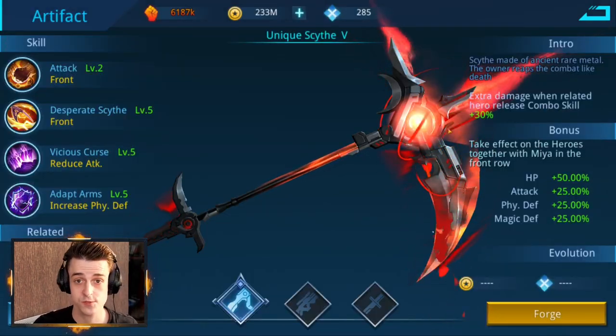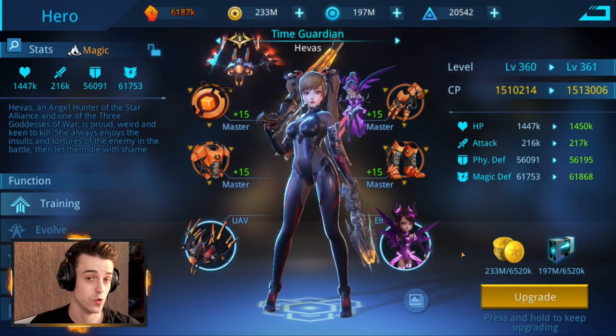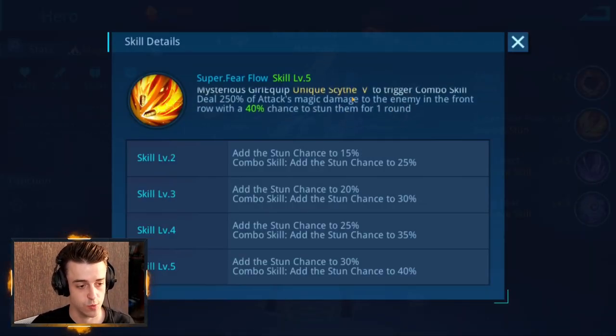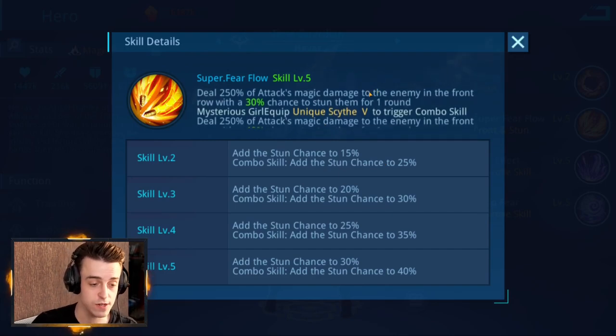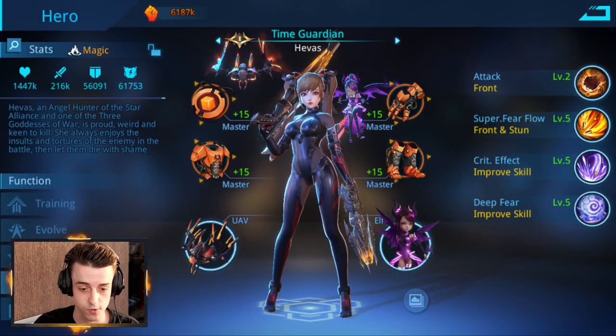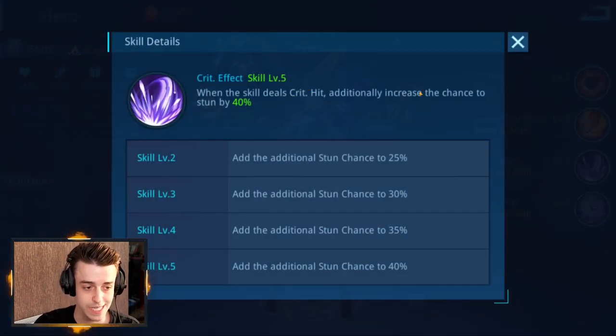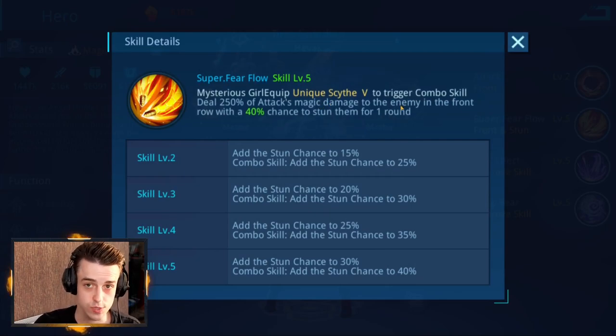For those using the unique scythe, the main crowd control option is Time Guardian. She has one of the best crowd control abilities in the game. Her active skill has a 40% chance to stun opponents on the front row when used with the unique scythe — and even without it, there's still a 30% base chance. Her improved skill, Deep Fear, adds another 20% stun chance. If she deals a critical hit, stun chance increases by 40% on top of that, making it 60% total without critting. Add the scythe bonus and you reach a 100% chance to stun on a crit, or still 60% without one.